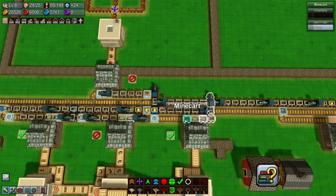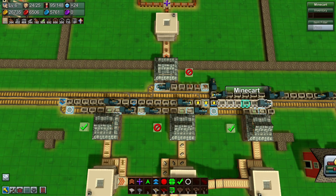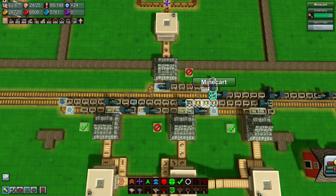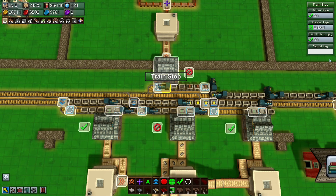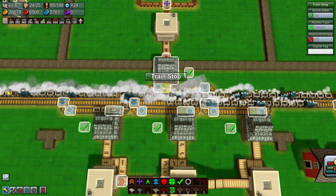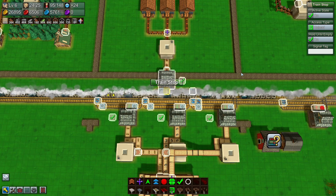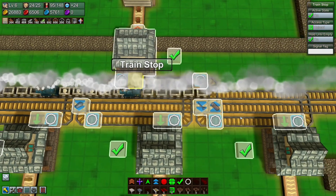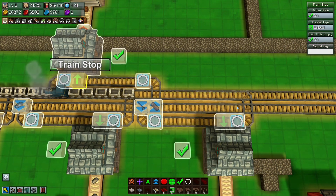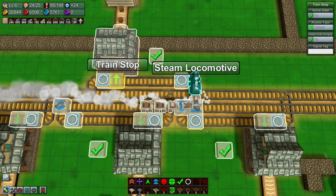I can fix it by moving one of these over the exit by one tile — that will fix it. Or I can move this stop over by one so there's no way it could block up like that. I think it will fix itself if I just untick this here — that train will leave, this one will do its job, that one will do that job. Turn it back on again and it all fixes itself. It's a complete happenstance that most stops are exactly six tiles, causing the train to go down where it shouldn't.